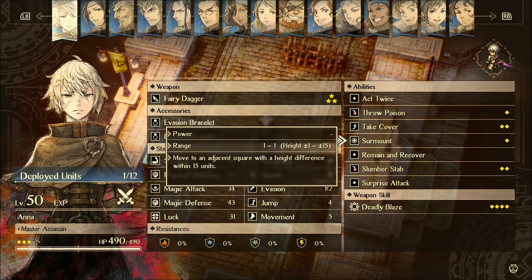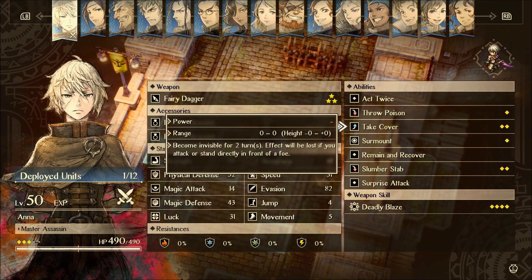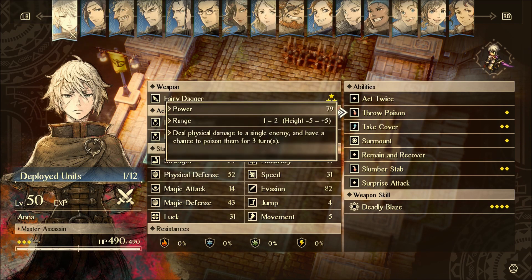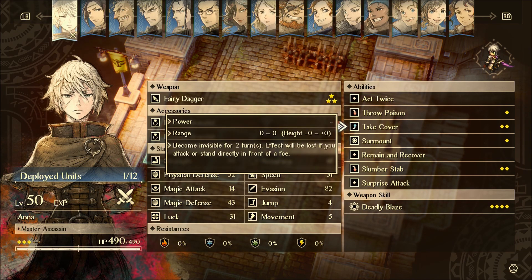There's some pretty cool things you can do with her. You can go invisible, sneak behind enemies, and then throw some poison, jump them, do whatever you want — put them to sleep with Slumber Stab, or just attack them and then go invisible again and kind of repeat the process. It's kind of fun.